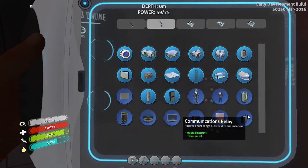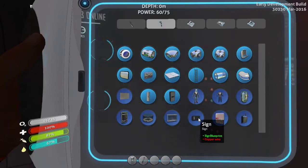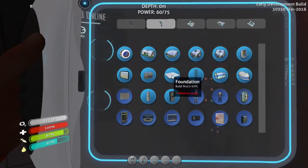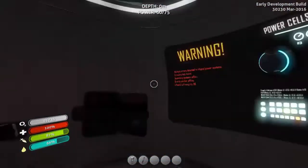Communications relay — receive short-range outworld communication. Can't I do that already? I'm not 100% sure. I can actually build that at the moment. I would need some glass to make a lot of this stuff. A vertical connector — I can make that as well if I really wanted to. Not quite sure what it would actually connect to.